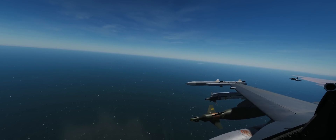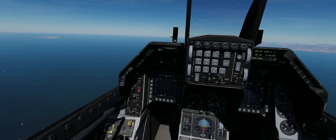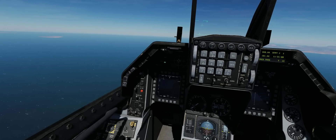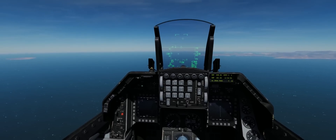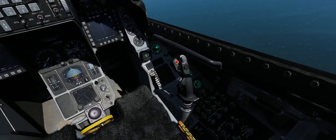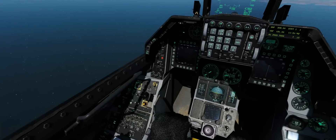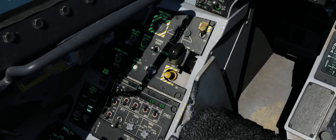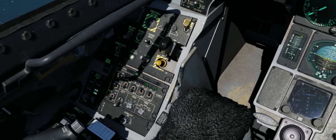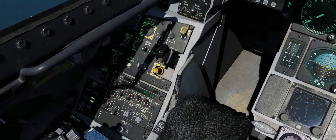We've got a wingman off to our right-hand side and the autopilot flipped on. The autopilot is just controlled by these two switches — currently only the pitch altitude hold mode works, but it's still early access and has just come out. When you first hop into the Viper, whether it's a hot start on the ground or an air start, your countermeasures panel will look exactly like this. This is the configuration you want to have it in to make it work.